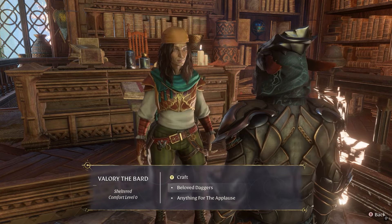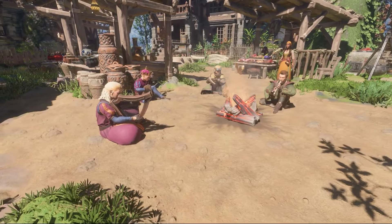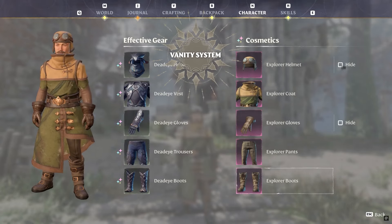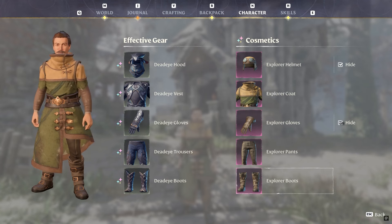Another really awesome feature coming to Enshrouded is going to be the ability to play musical instruments. Players will now be able to find and rescue an NPC — basically a bard — and she's going to allow you to craft different types of instruments that you can play and have some fun. You can even play these different instruments together with friends or just by yourself.